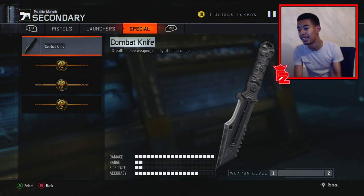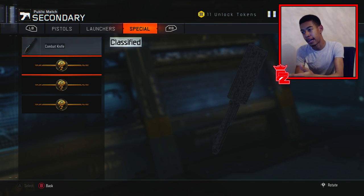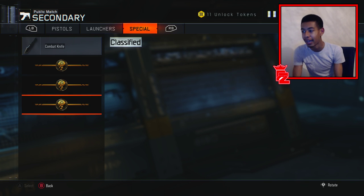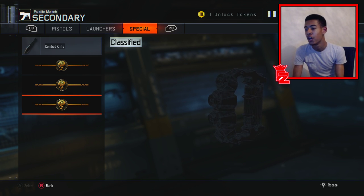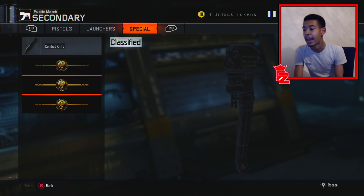You still have to earn these different versions within the supply drops, which is obviously sick — it's something to aim for in supply drop openings. So first we've got the butterfly knife, then the wrench, and finally the brass knuckles. Those are the three new weapons added within this update.